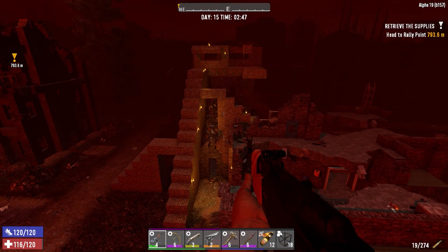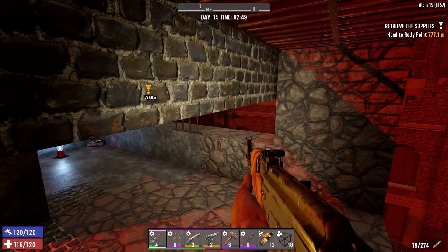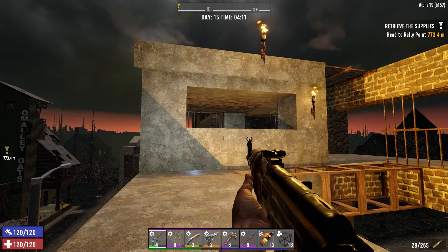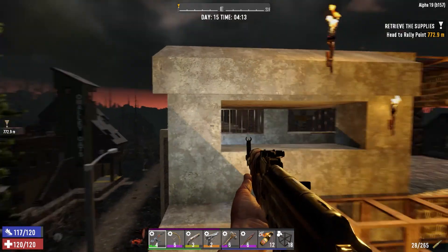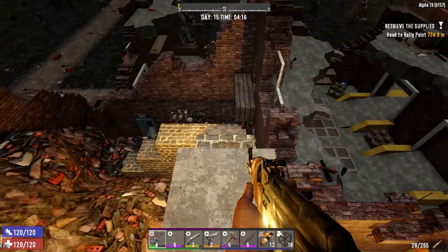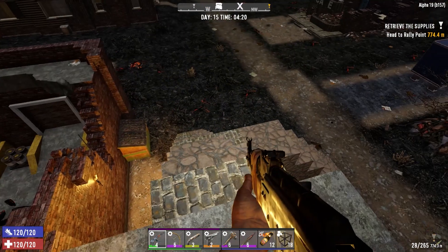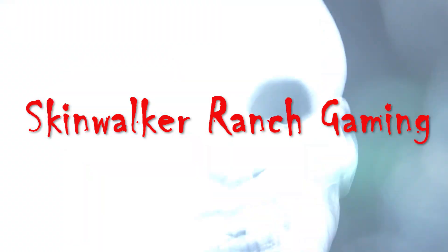I'm pretty sure horde night is done — I'll just hang out here and see if any more show up. Let me get back in my little base so I'm not cheating, and turn off fly mode. Okay, that's gonna do it — there were no more zombies that showed up, so that's the end of this. I'm having so much fun playing Alpha 19. This horde base design worked out great so I'm gonna keep adding to it. Stay tuned for more episodes showcasing this design — we'll see how long it can last. Thanks for checking out Skinwalker Ranch Gaming, I am your friendly skinwalker, and I'll see you later. Bye!